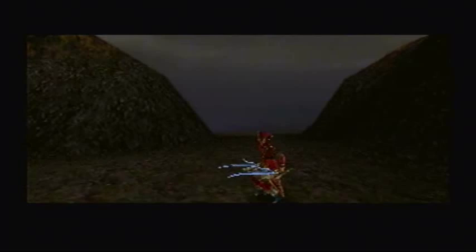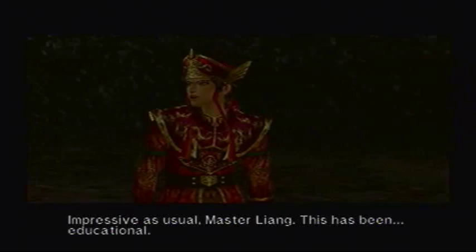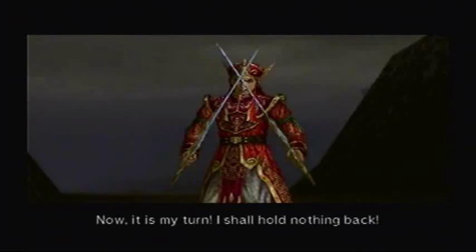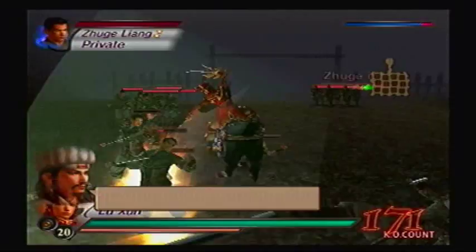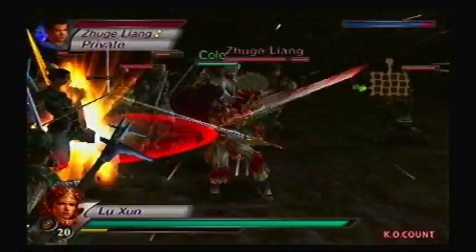In-game dialogue plays out — Master Lu Xun, this has been educational, now it is my turn, I shall hold nothing back. We could not buy as much time as I hoped, I suppose I will have to deal with you. You've got no choice, Zhuge Liang — you're not safe. So you're the last officer I face before this let's play is over. Let's duke it out.